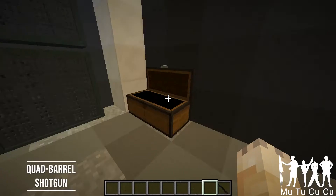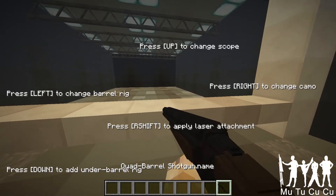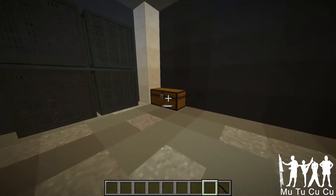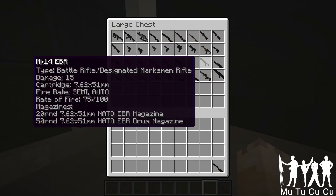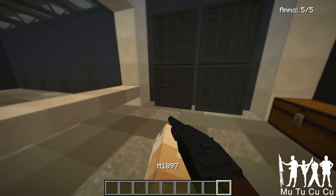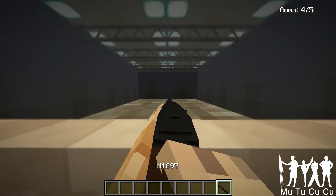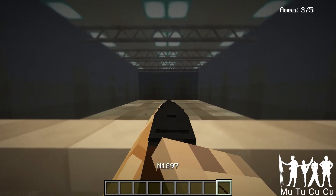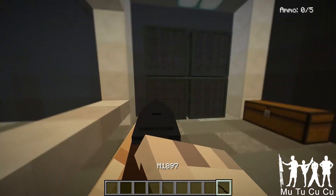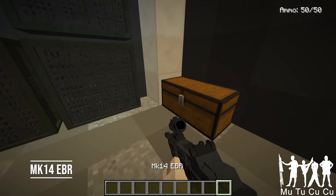Quad-barrel shotgun — I don't think this gun actually exists, because quad-barrel shotgun doesn't sound like a real name; they'd name it a brand name. But it has four barrels and a lot of recoil — pretty fun. The M1897 is a shotgun, 12 gauge, pump action. I think it's the shotgun Americans used in World War I — pretty cool, like a nifty little shotgun. And the Germans did not like it — they wanted it banned.